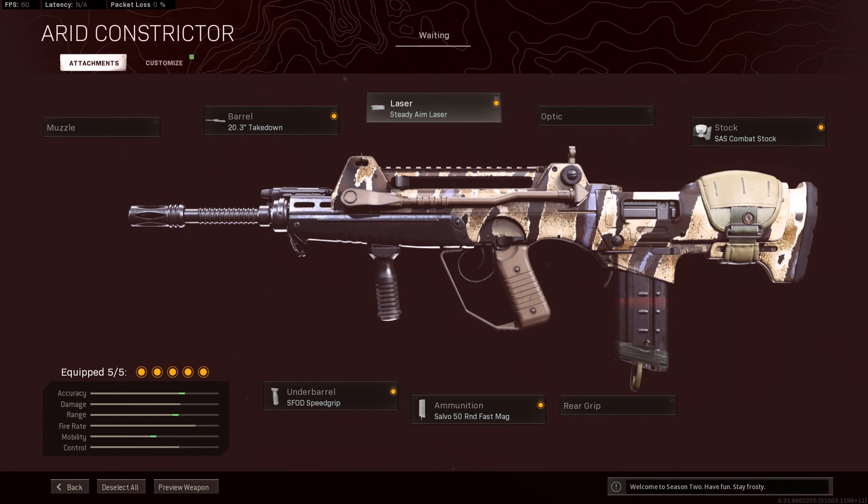On screen you'll see the two class setups we compared for both of these guns — these are the two setups we believe to be the best at the moment for each respective gun. We're using the SVOD speed grip and the takedown barrel along with the steady aim laser. For the FFAR you could change the steady aim laser to an optic, but I chose the takedown barrel because even though the reinforced heavy barrel gives you the best bullet velocity, the takedown barrel gives you a bit more strafe speed.